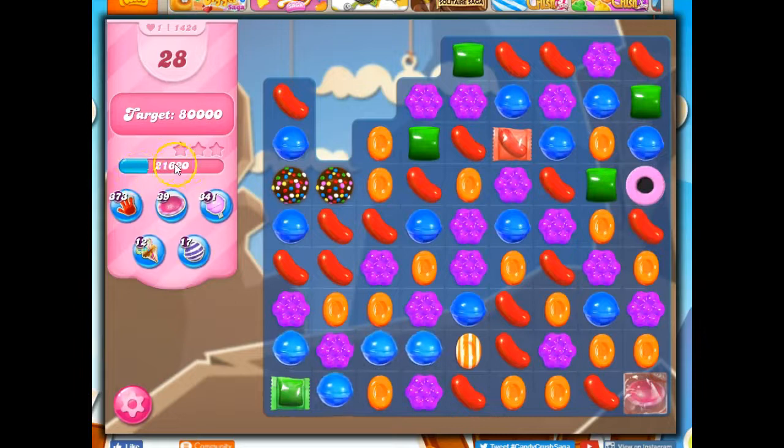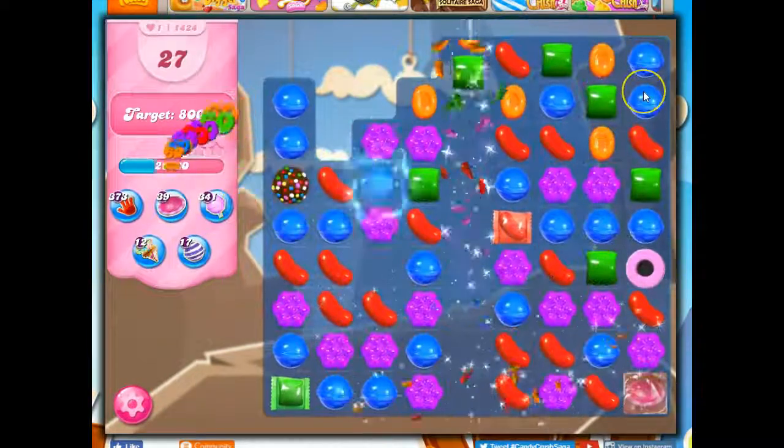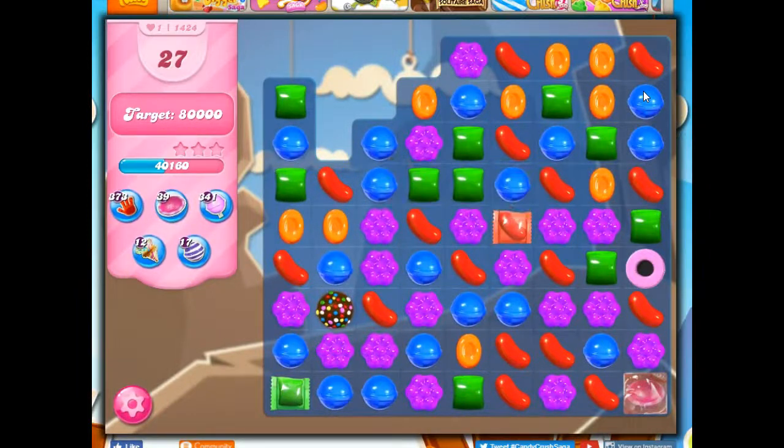Let's see how fast that grows. Look at that — I'm not going to have any trouble with this board. This is now super easy, in my opinion. I don't even feel the need to really look to see how many of each color I have on the board. I can just take out a color and be pretty assured that I'm going to do well. What I don't want to do is combine these two color bombs.